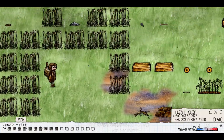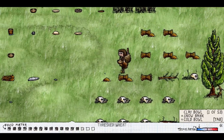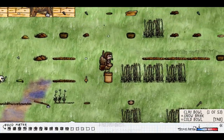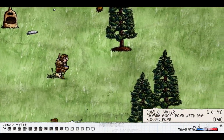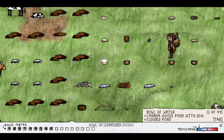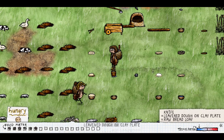Here's the wheat farm — it's pretty extensive, that's good. I will demonstrate making breads, at least the dough and all that kind of stuff. We can see here: leavened dough on a clay plate. So you just get the wheat like you used to, grind it up, and then you get some water. After the dough rises, you can bake it. Here's a bowl of leavened dough right here — you just take the bowl of leavened dough and put it onto a plate. That gives you the leavened dough on clay plate, and then you can just bake it on a hot adobe oven. That will give you the loaf of bread, the whole loaf.